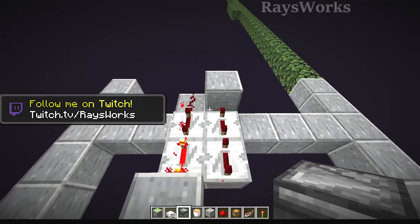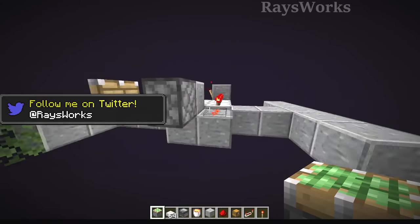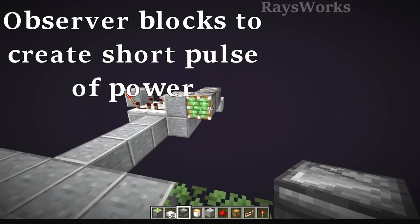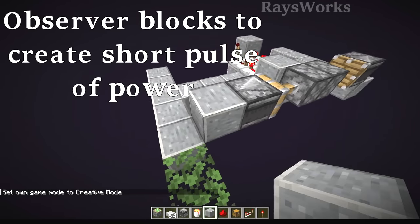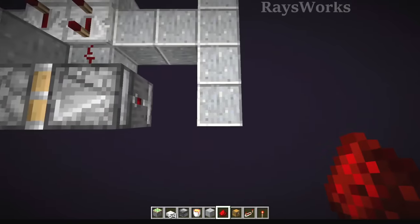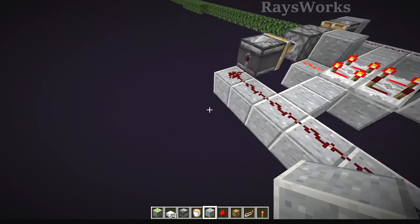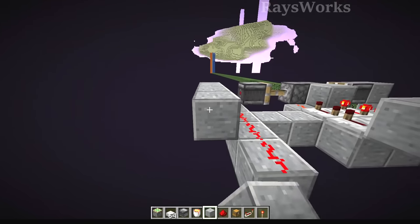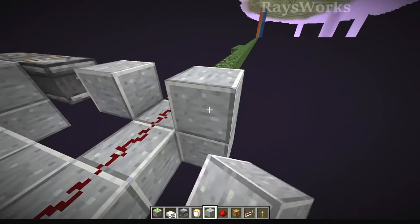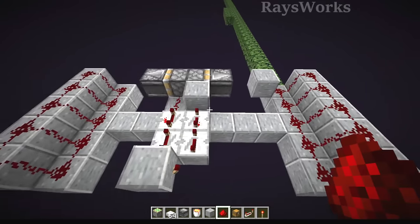We need to get this redstone clock signal out to either side, and we're going to do this using some pistons. We're going to have a piston go in both directions — both pistons are going to have a block on them. This piston is a little bit short so we're going to have a block here, and they're both going to push their signals into redstone dust on either side, so it looks just like this. Whatever we do on one side we're going to mirror on the opposite side because both stone generators are exactly the same, just facing each other.